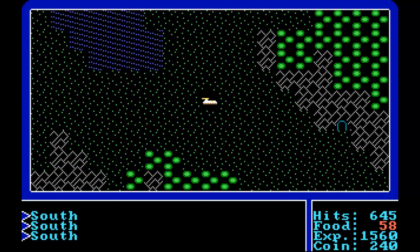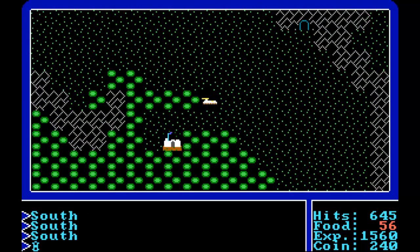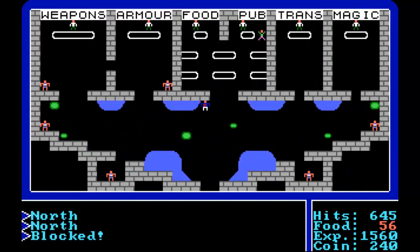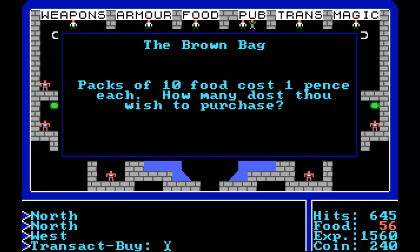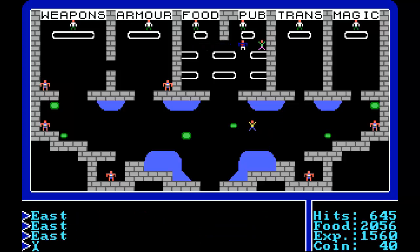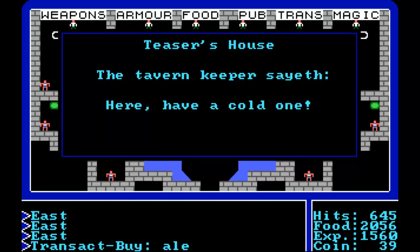I'm going to get back on the air car. Let's see if we can find a town and increase our food supply. Here's a town. Let's enter and grab some food. We can also go to the pub and see if we can get some more rumours. Let's transact and buy. Packs of 10 food cost one pence. I'll purchase 200 — so we've got 2,000 food. That's a lot of food.